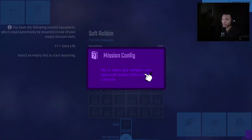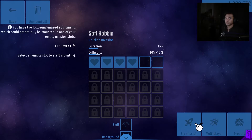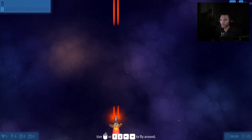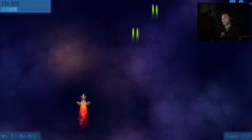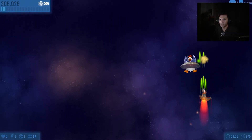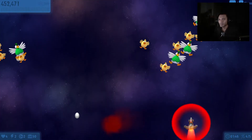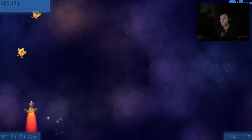Soft Robin — fly mission! Mission codename: Soft Robin. Shitty weapon — fine. What I need are keys so I can buy more stuff. Is that a key? Oh yeah, there it is! Now we're talking — I think I got some sort of puncture weapon that pierces through enemies.